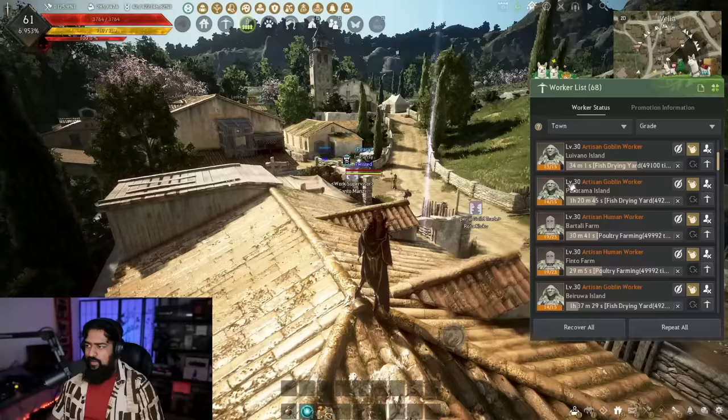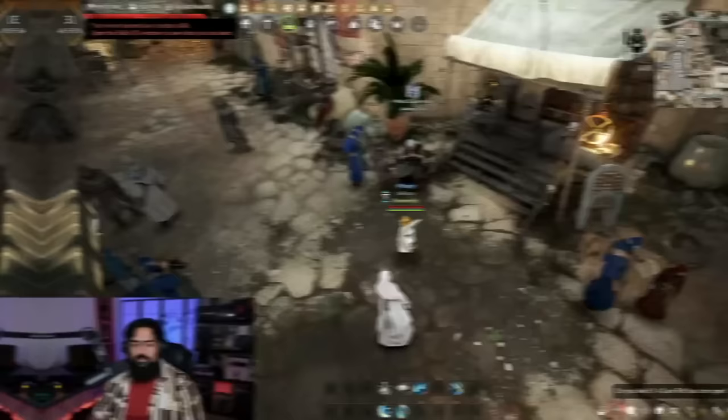Now to start off let's talk about the worker menu. You access this by clicking the pickaxe icon on your UI, and this will open up your worker menu. Here you can filter between the town they're associated with as well as the grade, and you can see where all of them are, what they're doing, and each of their respective stats.